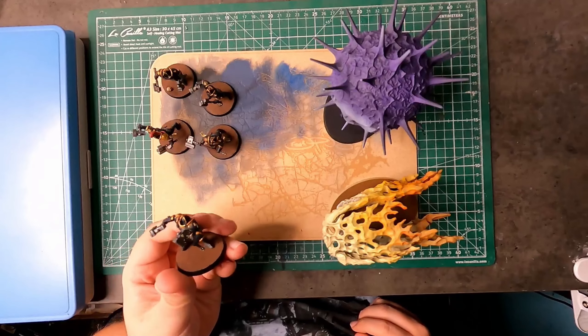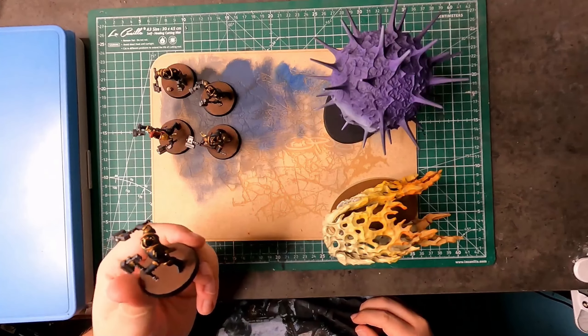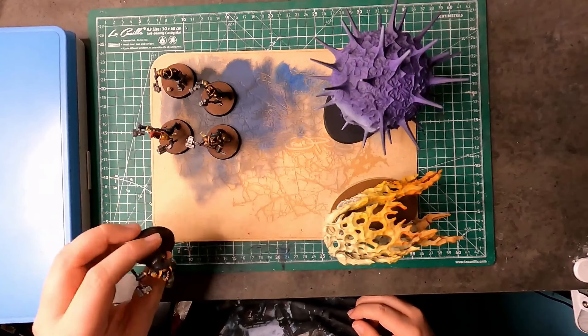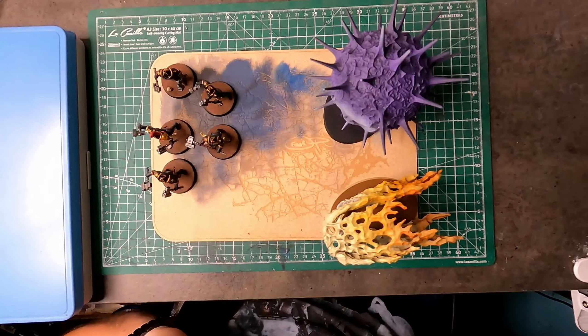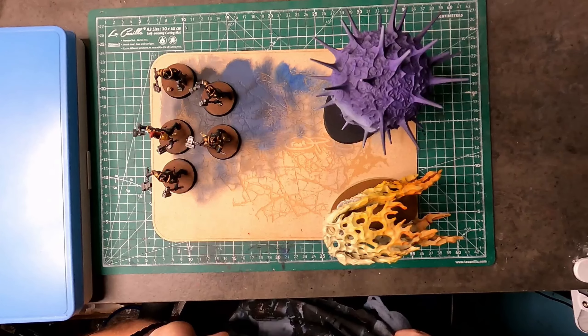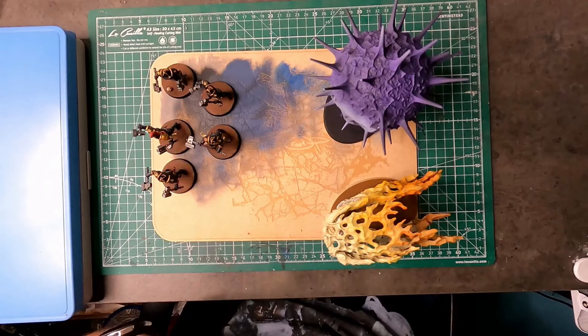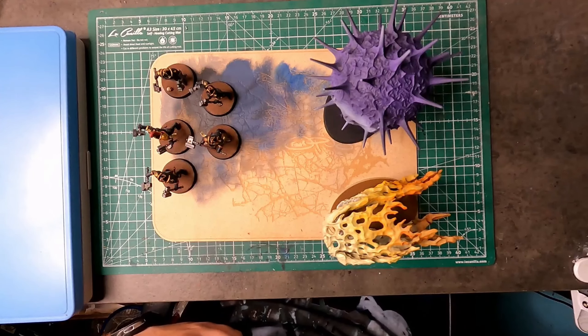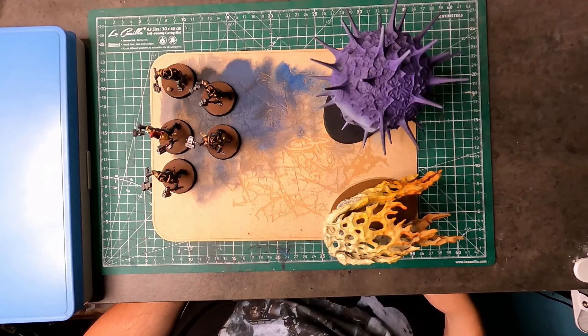I finished up the last of my Liberators from the Scaven Tide box, so now they are all painted. They still need to be more or less based — I just painted the bases brown because that way I have some kind of undertone to make it more earth-like.